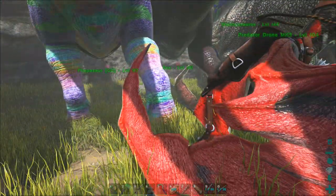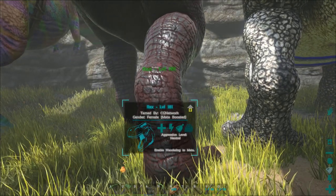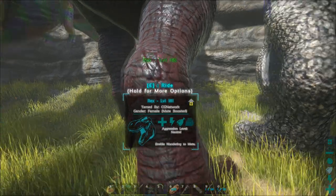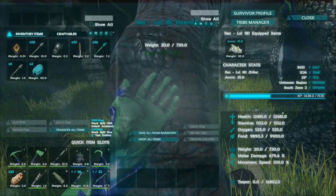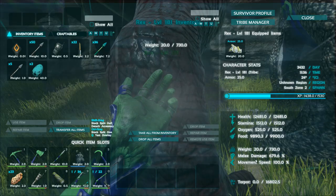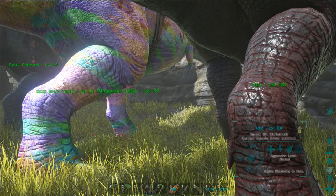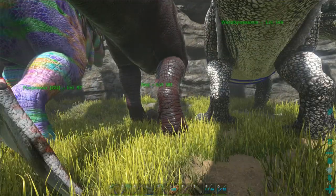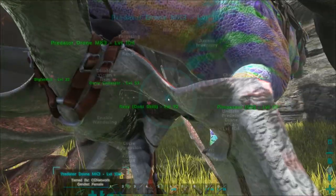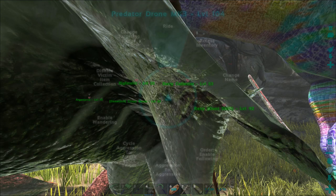We also tamed this awesome Rex — look at it. It was level 116 when we tamed it. We tamed it with just Kibble and it went up to level 170-something, or 160-something — I can't remember, but it went up so much. It's level 181 now with 12k health and 600 melee damage. I know that is really bad, but trust me, that's going to get so much better. We'll probably get the health to at least 30k, damage to 1k, and everything else goes straight into health. I wouldn't be surprised if it even reaches 50k health or more — it goes up by 1,600 health every level, so every two levels it gains 3k health.